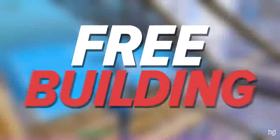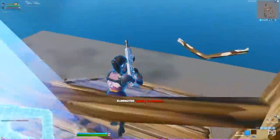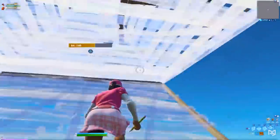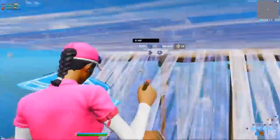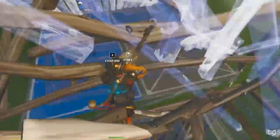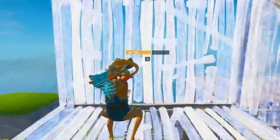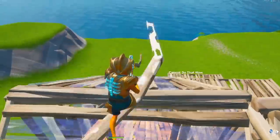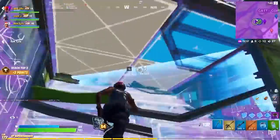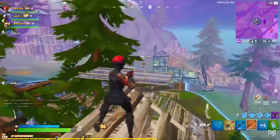Firstly, we recommend free building. Free building can be good or bad, so pay attention. It can be good if you are focused and free building with a purpose, such as to learn peace control. But if you just free build doing random techniques, you're not really learning or building muscle memory. So free build with a purpose — pretend you're fighting somebody. Do some 90s, place a cone, a floor, edit through both, and go for a shot. Repeat this process, then place a stair and two walls and pretend you're cornering off an opponent. These are situations you're going to get into when playing online, so build that muscle memory and your future is going to thank you.